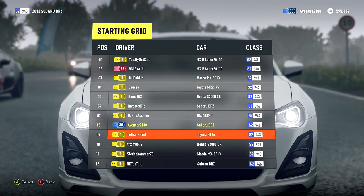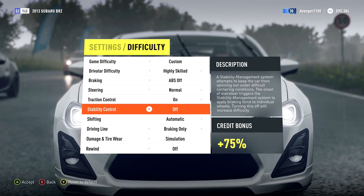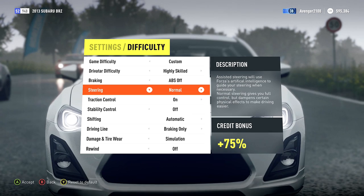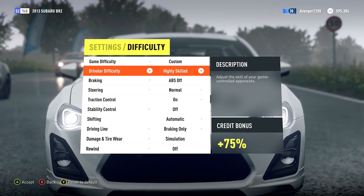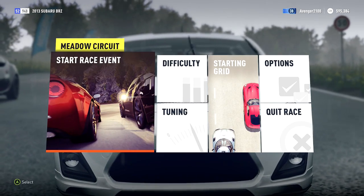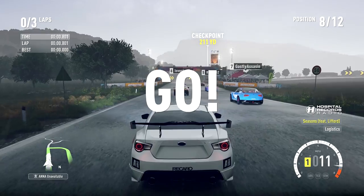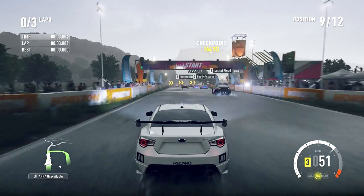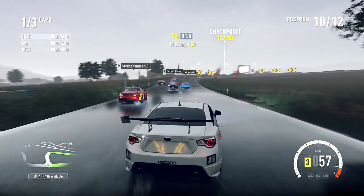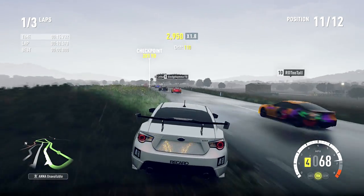Just so you guys know, damage is back on to simulation — you may have noticed in the channel update I had it turned off. Difficulty is highly skilled drivers, not going with pro or unbeatable just yet. The Nismo in blue is gorgeous. These MX-5s are going to burn me — I can tell already. We've got three laps to get through in the rain with rear-wheel drive.